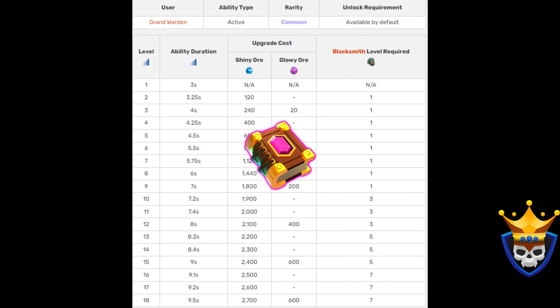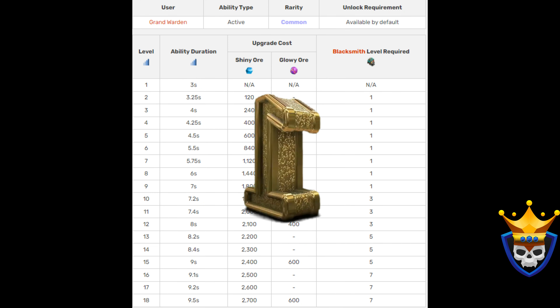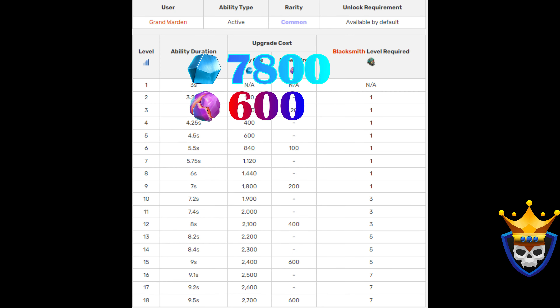The Warden has four types of equipment and all of them are very good. The Eternal Tome, however, is the best one and should be used in every strategy. I would advise maxing it out. The total costs to max it out from level 15 will be 7,800 Shiny Ore and 600 Glowy Ore.